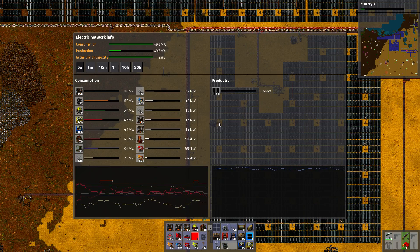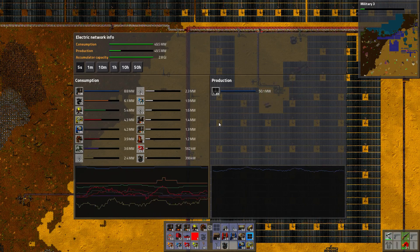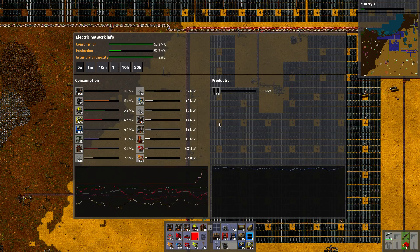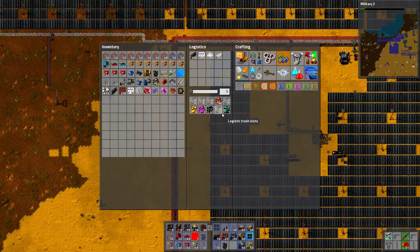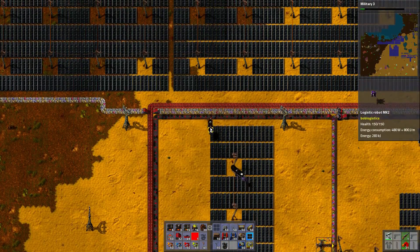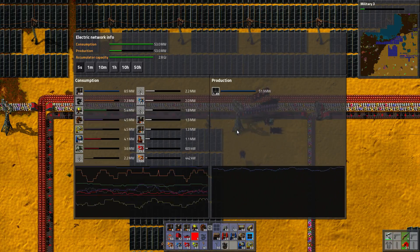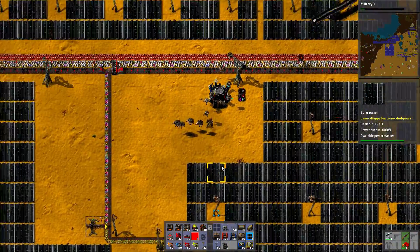1400 — so this is 42 times 1.5. That's about 600 accumulators. Of course I won't see how many accumulators I have until it's actually night time — it will not tell me how many accumulators I have. Should be about 600. How many I have? No idea.